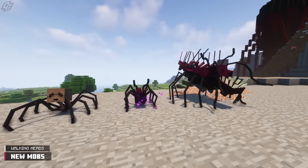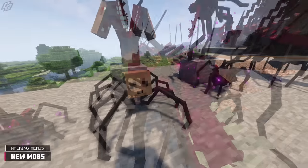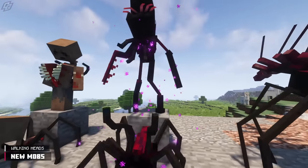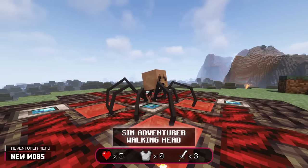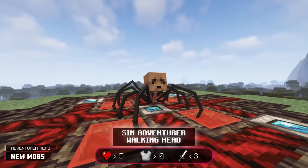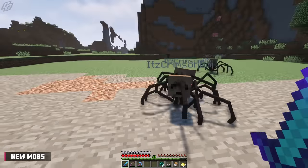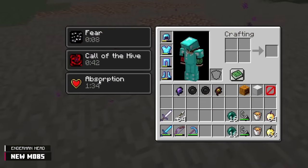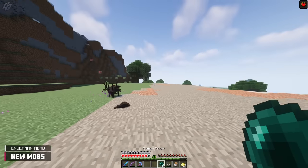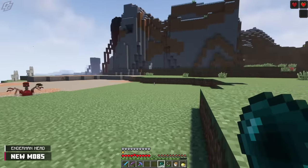Three Walking Head parasites make their debut in this update: the Adventurer Head, Enderman Head, and Ender Dragon Head. These heads spawn from their respective parasites upon taking lethal damage, with the exception of the Ender Dragon Head. The Adventurer Head is the weakest, belongs in the Assimilated tier, and cannot adapt to damage — it has the ability to leap. The Enderman Head also belongs in the Assimilated tier, is fast and jittery like the Sim Enderman, applies a weak bleeding effect, and can teleport itself and other small parasites including Buglins, Ruptors, and small incomplete forms.